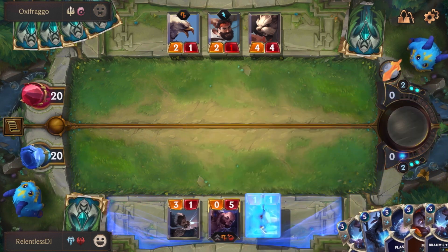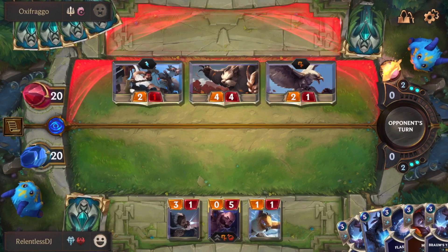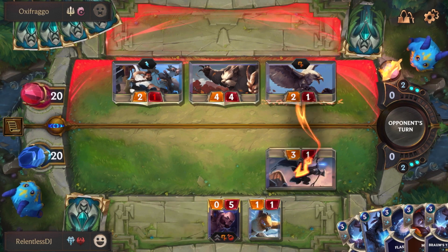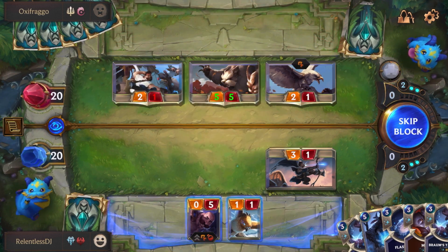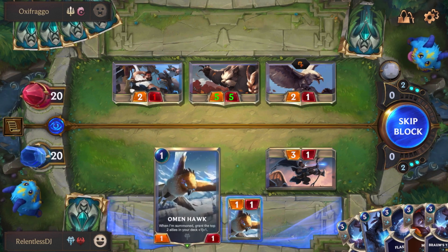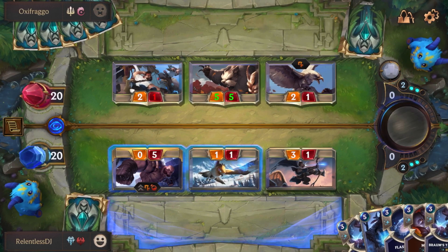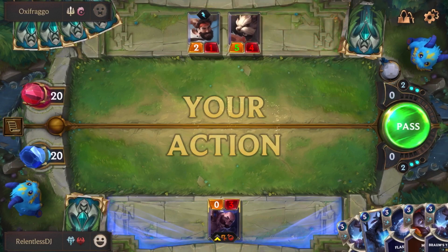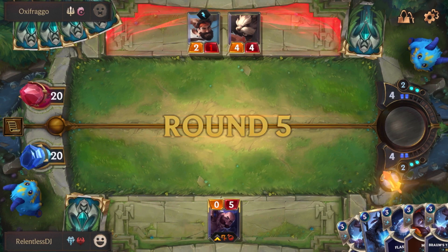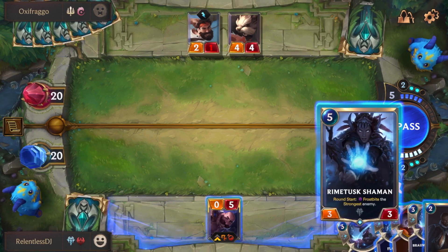We'll put in the Omen Hawk and end this round. We'll have Braum right here and then have the Omen Hawk tank the hit. We got lucky that he didn't have anything to take Braum out immediately. We got another Avarosan Sentry, but I think we want to put the Rimefang Shaman in to deal with the Loyal Badger.